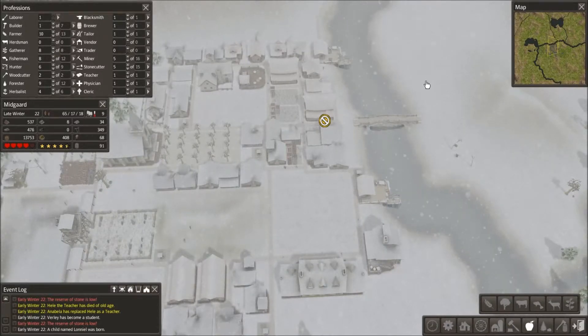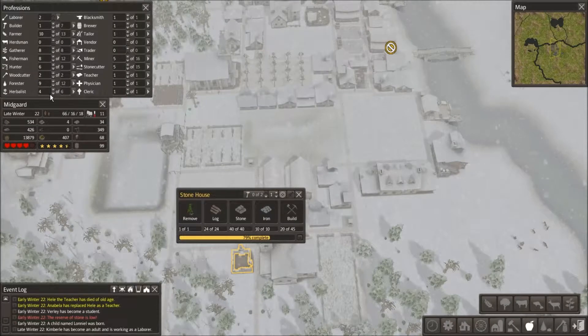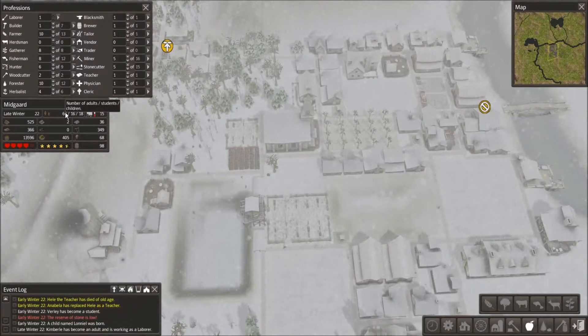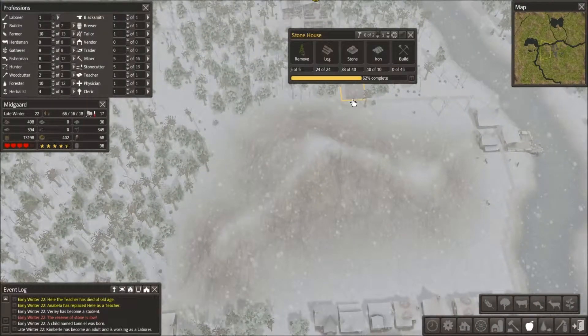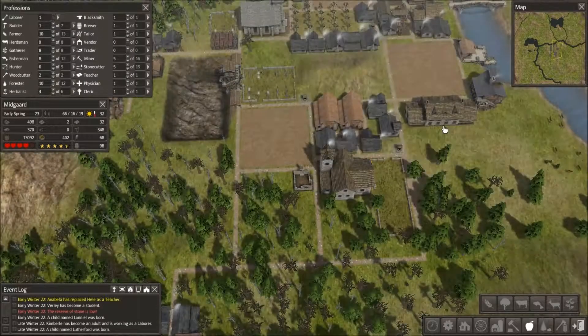That's going to be our goal for next time. Once the builders are done with these houses I can get started on that and just leave one builder to work on it. We got new labor — we're kind of low on herbalists but really low on foresters, though we're not hurting on wood. I've got to keep an eye on the balance. We've got 18 babies, 16 students, and 66 adults. Our adult level is steadily growing but we need more houses — we've got one here and one up there. I wish I had made that graveyard a little bigger now that I put that road in, but I'm definitely not tearing it down — I don't want to lose my resources.